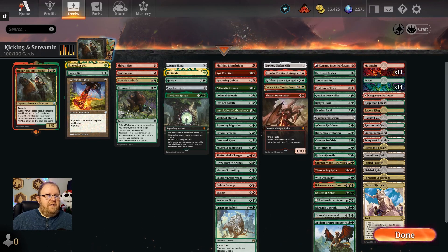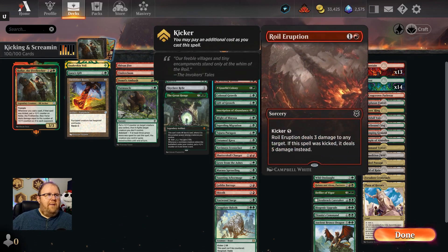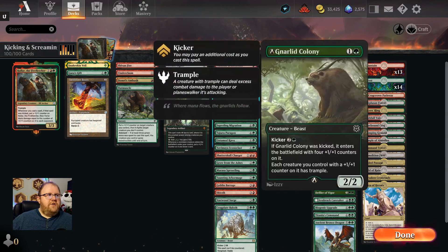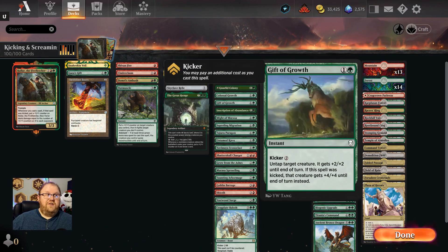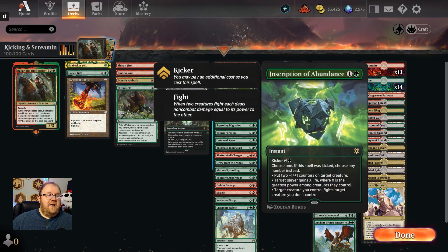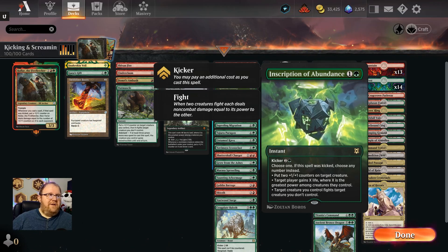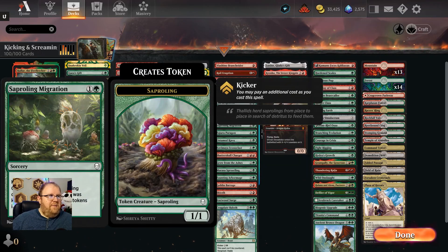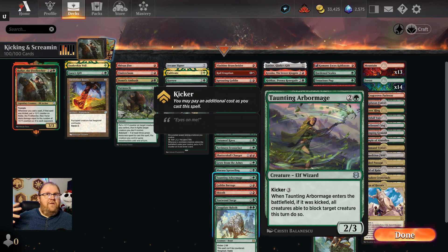This column is all the Kicker spells in the deck. Voshino Branch Rider was just introduced with Dominaria United. Royal Eruption came in Zendikar Rising. Spartan Goblin was just introduced. Gnarled Colony — all these spells that just recently came out and are actually pretty good. If you can kick a Colossal Growth on Hallar, you're giving her +5/+5 just for that one kicked spell, and it's going to really hurt your opponent. Gift of Growth, same kind of thing. Inscription of Abundance — she gets big and all of a sudden it's like: gain a bunch of life, smash a creature, and kick your opponent in the face with a bunch of damage.